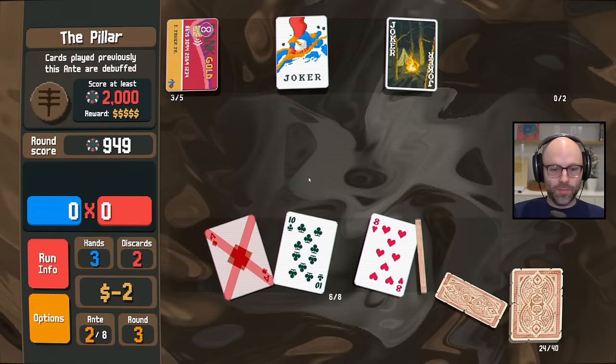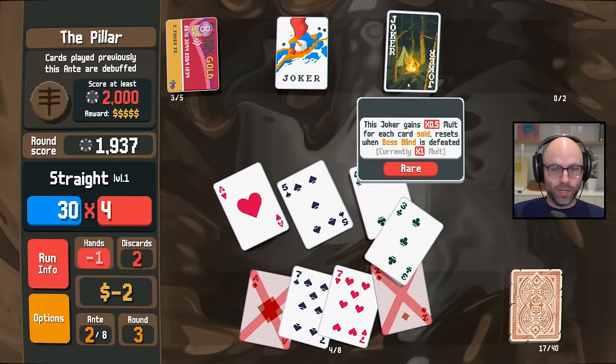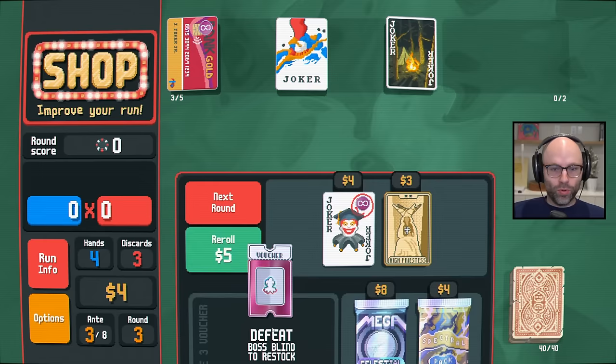We love Campfire, by the way. We don't need Campfire to start popping off until we get a little further in. We don't need it to be giving like plus 11 mult, because we need to get our econ established first, even with credit card. We can spend down to negative 20 bucks, but then we've got to find our way out. It's a very important voucher, I think.